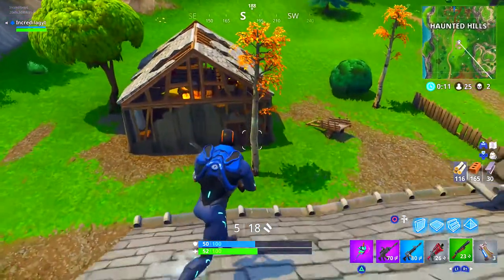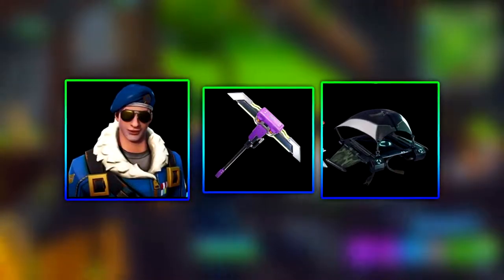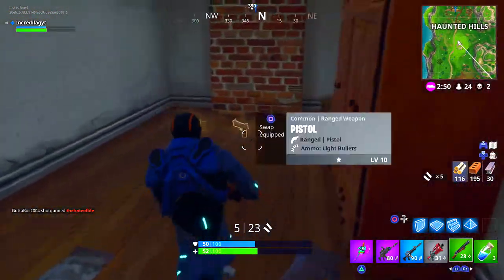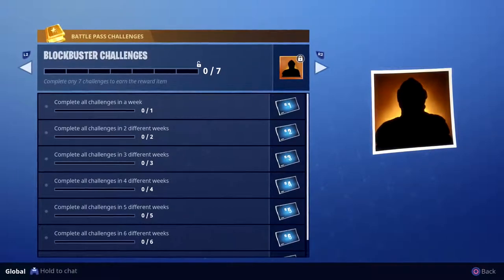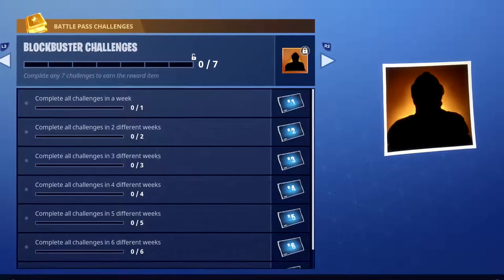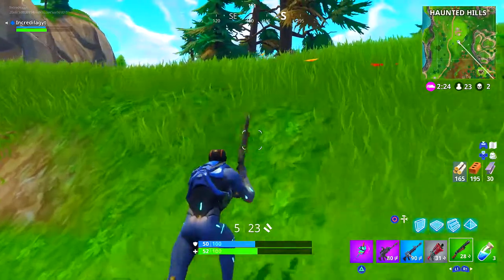Last but not least for the brand new skins, gliders, harvesting tools, and back blings, we got these three skins. There's no name and I'm not really sure how these skins are matched up — maybe they're going to be on their own. But the skin on the left is super dope, like the pilot guy — super cool. There were actually rumors that this guy on the left is going to be the character you get once you finish all of the blockbuster challenges. But if we look at the blockbuster character, which literally won't be unlockable for the next seven weeks, he does not look like an army pilot guy. He looks more like a knight — like he's literally wearing a knight helmet of some sort. Let me know what you guys think about all these brand new skins in the comments down below.